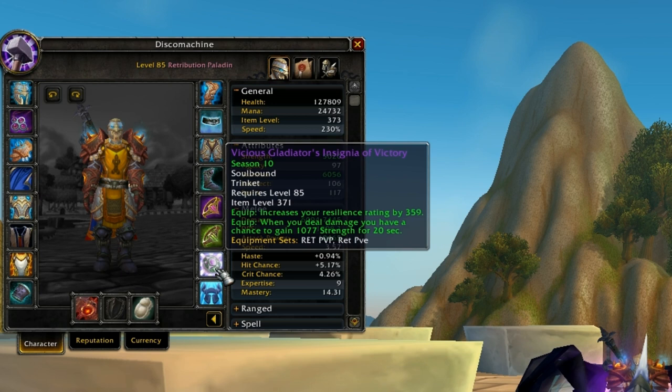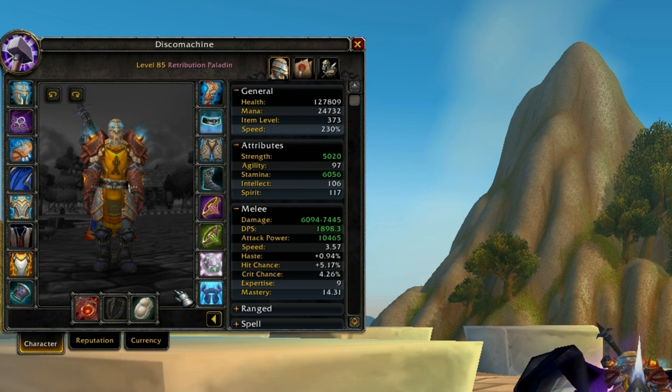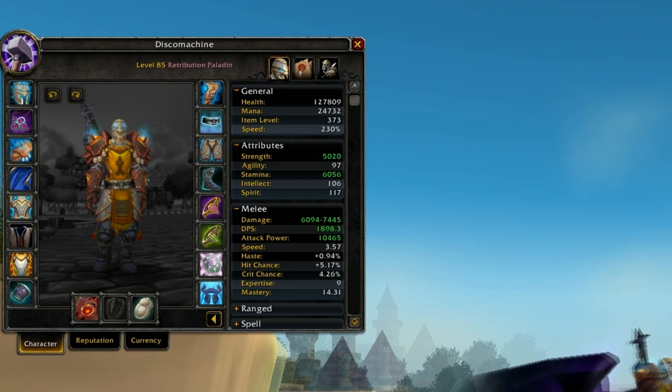If you're a human, get the on-use and the chance-on-hit trinkets. If you're not a human, get the on-use and a PvP trinket. The reason you want the on-use trinket is because of your ability to utilize your burst — you want to be able to burst targets. You can off-heal, you can burst, and you have some CC, but most of all your burst is what you're known for. I talked about how you can burst in my other video — it's how to burst as a Ret Paladin.